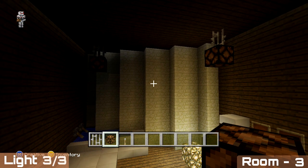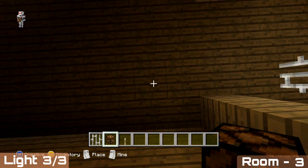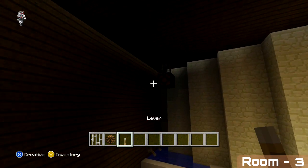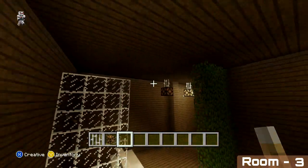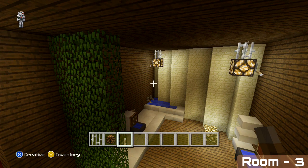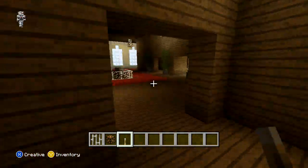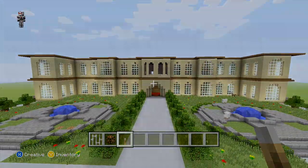That's two added. For the last one, we're going to be placing it next to our doorway. That is all of our lights added — power them all on, then remove your glowstone. That is the last thing we're going to be doing for this part. In the next part, all we've got left to do is place our side rooms for the upstairs. See you guys.